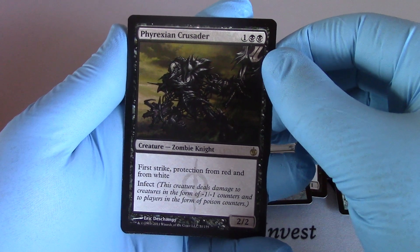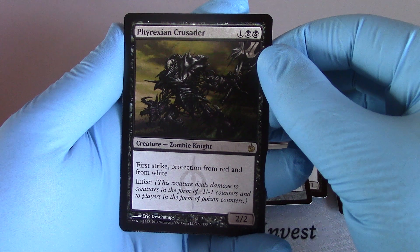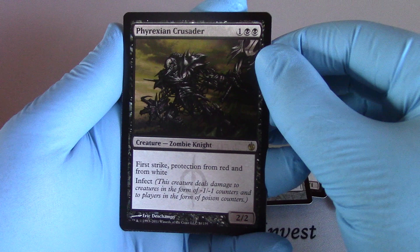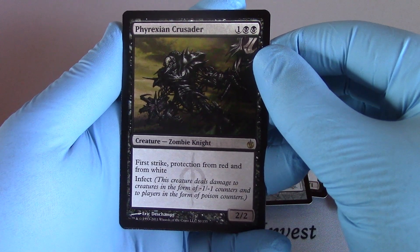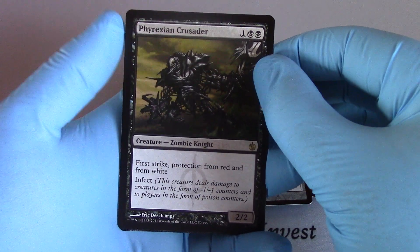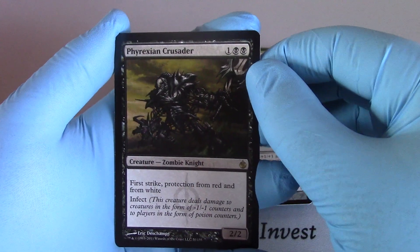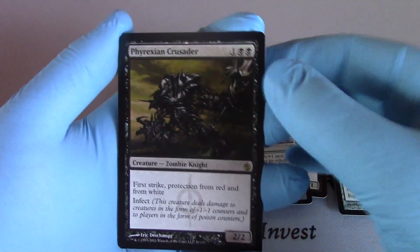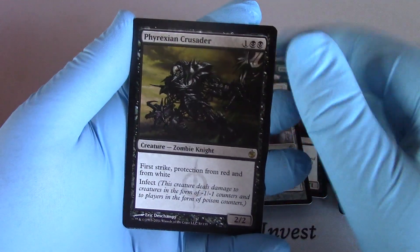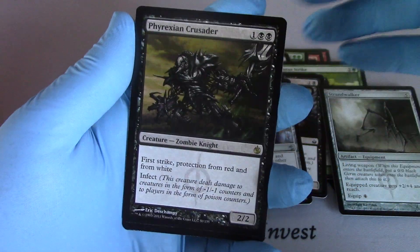Phyrexian Crusader — two black and one. Zombie Knight. First Strike. Protection from red and from white. That's nice. This creature deals damage to creatures in the form of minus one minus one counters, and to players in the form of poison counters. I love that card. Because I always like my poison counter deck. The fact that it's got protection from red and white, first strike, and it's only three mana — I like this. Nice. That's a rare card. Great. I like that one.